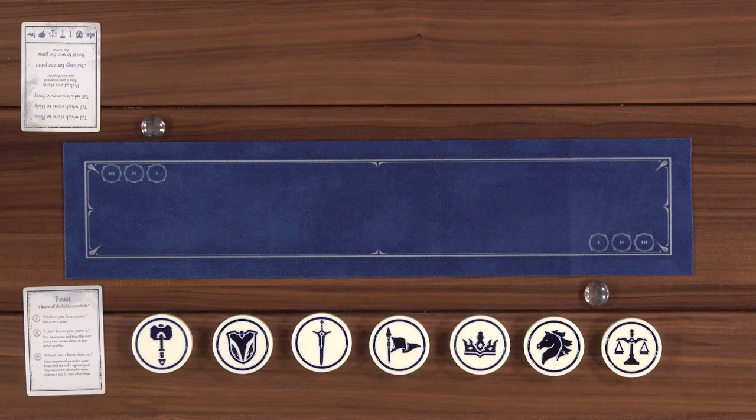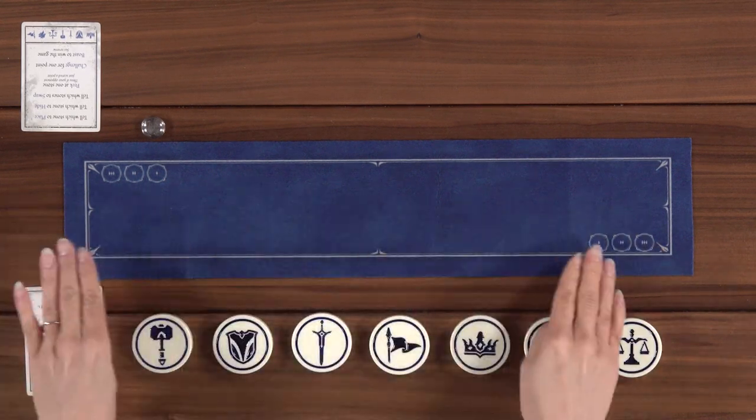There are six actions that you can choose to perform, one each turn. Those actions are: place, hide, swap, and peek. Those are all actions that will manipulate the line. There are two more actions that deal with scoring, which is challenge and boast.